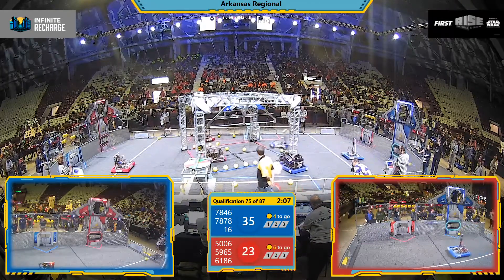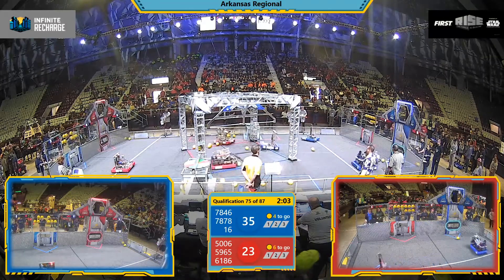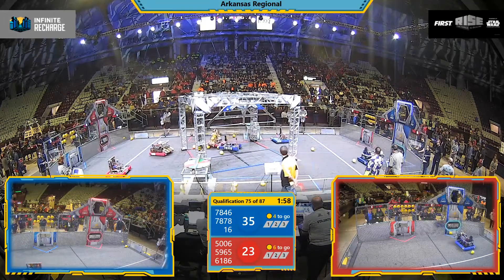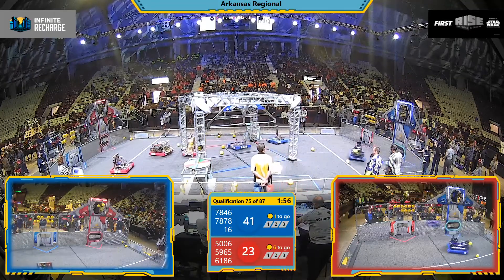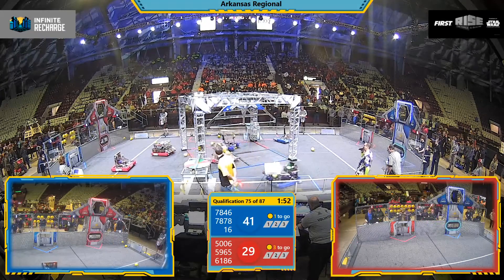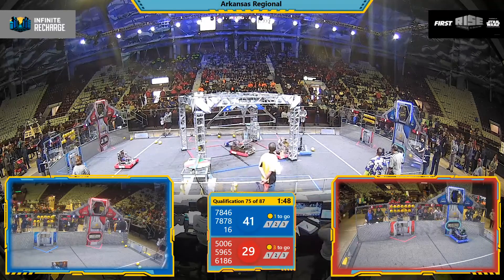Looks like problems right now for 59-65 as the Power Strut Girls' robot has not yet moved off the initialization line. The Bomb Squad: 1, 2, 3, and 4, quickly up and through. On the other side of the field, Apophis: 1, 2, 3, quickly up and through for red. All those power cells going to the upper power ports right now.